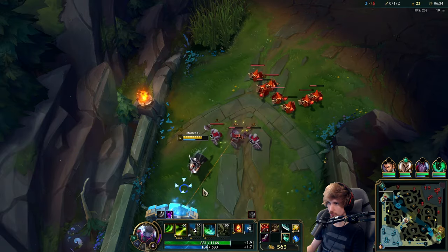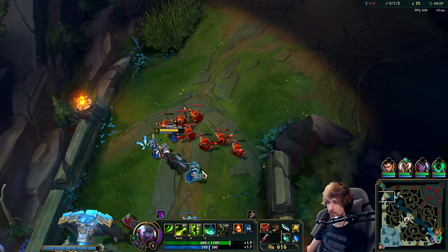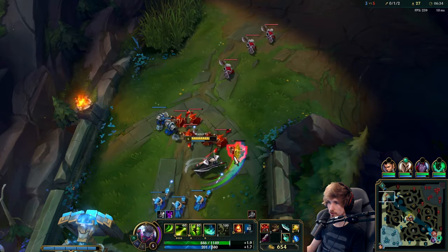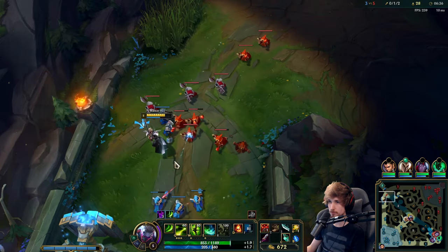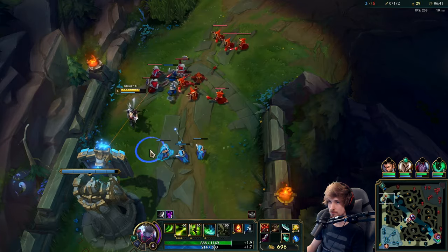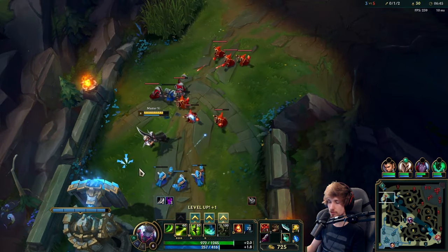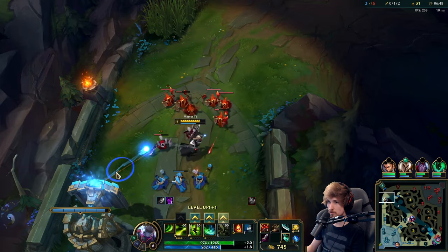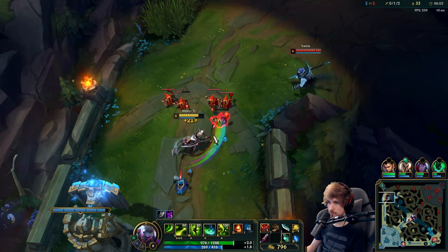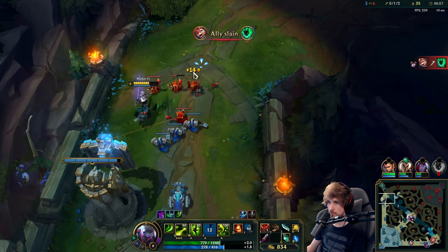Honestly, if you ask me — it's always best to give the kills to the laner because the lane is going to benefit from it so much. If the jungler gets the kill each time, you're helping the laner but it's not as good as it could have been. We have the wave pushing into me so he's going to lose even more XP right here. There could be a Shaco top of course.